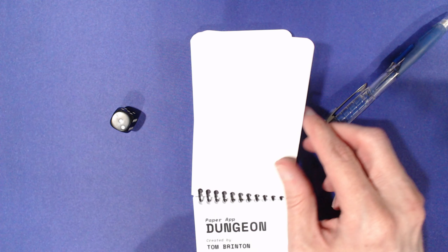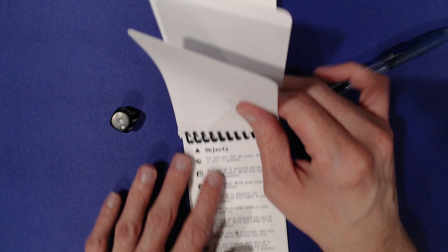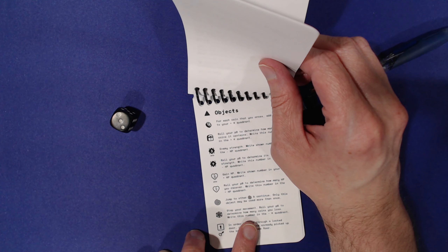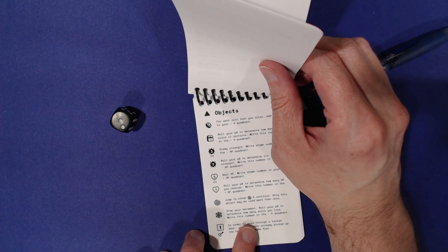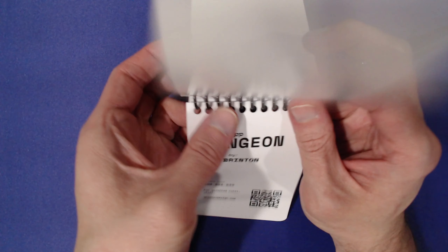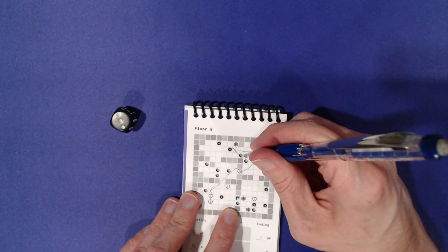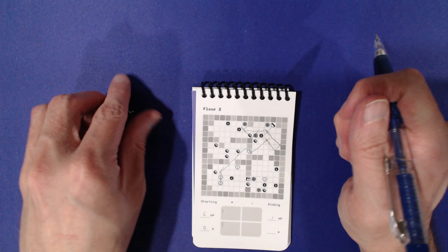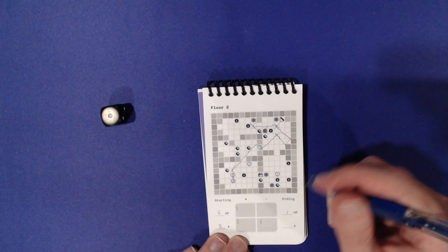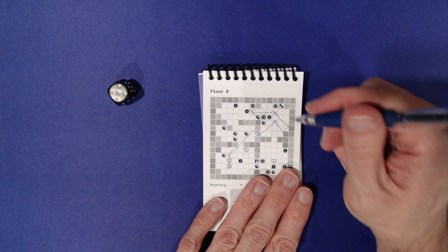Web rule: stop your movement, roll your d6 to determine how many coins you lose. So we end there — that actually kind of helps me. I roll and lose one coin, so I'm not dead. That's good. Rolled a five.